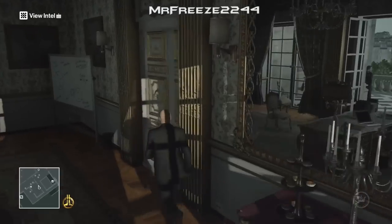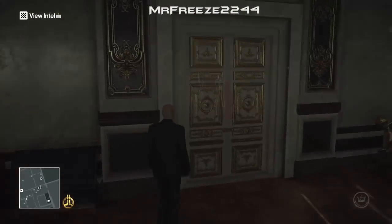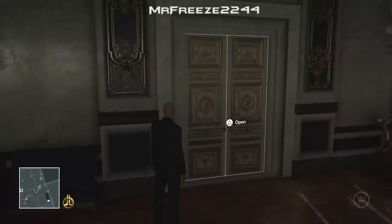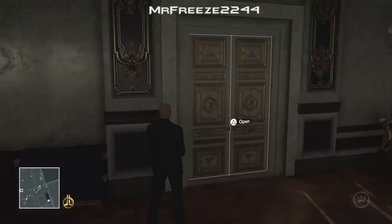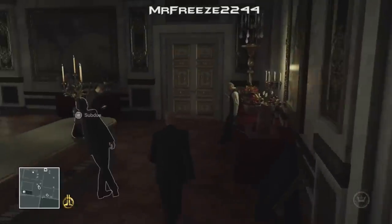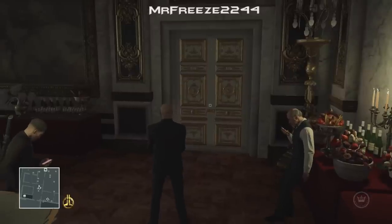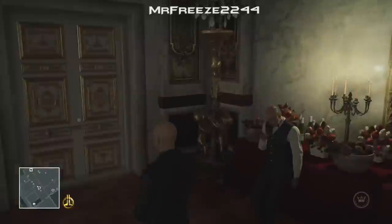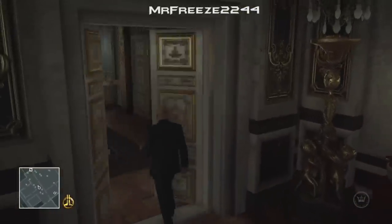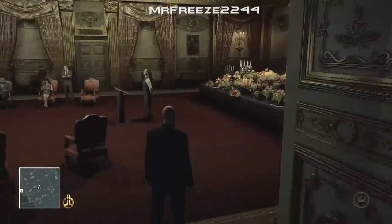Now all we have to do is wait for Dahlia to go into that room — she will take a couple of minutes of real time. We'll wait in the main auction area. She's going to come in, check the laptop, and that's when we're going to subdue her and snap her neck. But she has a little assistant that walks around with her — not a bodyguard, just someone that follows her around. We need to stop him from coming in, otherwise you will get detected.